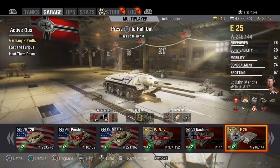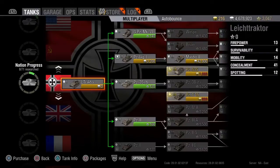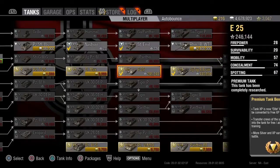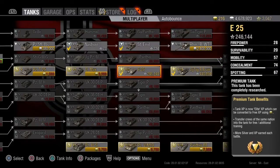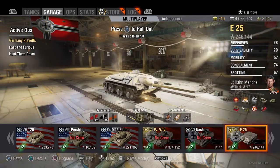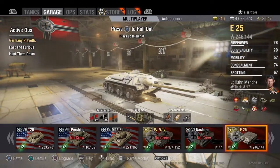Hey everyone, Hapix Keeper here. I'm coming to you with another tank review. This time we're going to do the E25 — it's a tier 7 premium tank. Previously on console this tank was not available unless you bought it in the early release bundle, which I did. It just came out available on the tank tech tree, so you can get it now individually for 6,700 gold. I'm going to give you a little review so you can decide whether or not you want to purchase it.